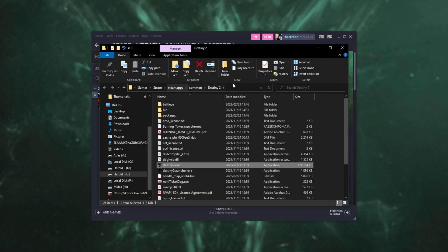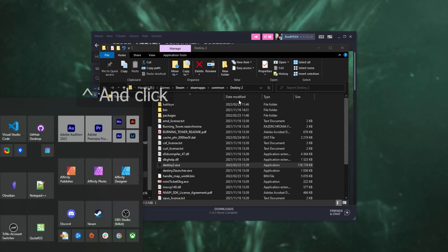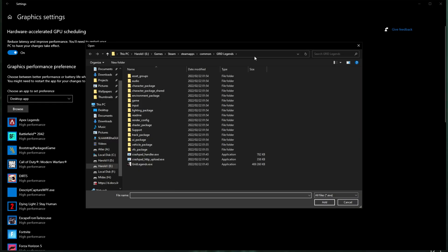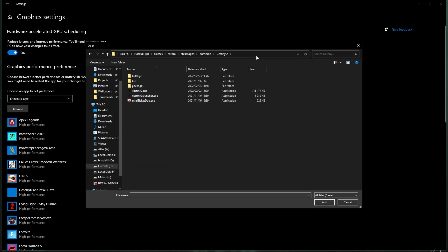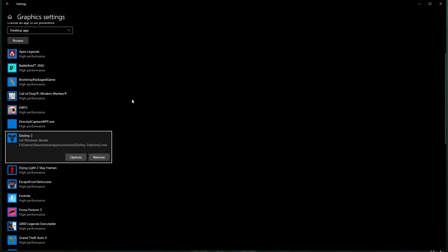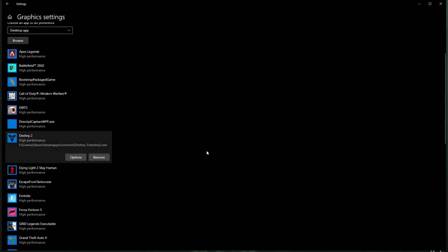When done, locate the folder path at the top of the file browser, right-click, and choose 'Copy Address as Text'. Then hit Start, type in 'GPU'. Inside, make sure Hardware Accelerated GPU Scheduling is turned on. Under Graphics Performance Preference, select Desktop App and click Browse. At the top, click in an empty space, Ctrl+V to paste the path, and Enter. Now we're inside the game's install folder — double-click Destiny2.exe and it'll be added to the list. Then click Options, choose High Performance, and Save.